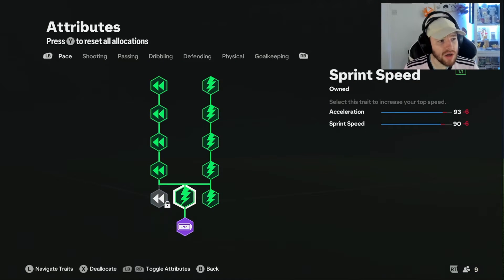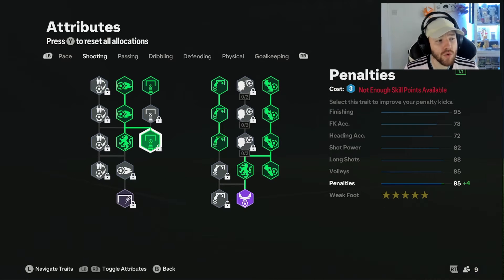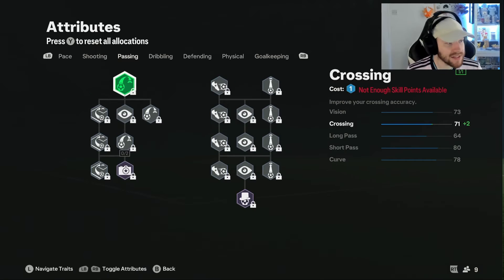Moving up next, we've got ourselves all the way to the cheater archetype with the full sprint speed. We've got 93 acceleration and 90 pace — we feel rapid, we outpace defenders especially with that Rapid Plus play style. Our shooting has gone all the way down to the weak foot, and we've also got the finisher archetype which gives us 95 finishing. No problems at all with finishing on this build — I score 99% of chances I get.